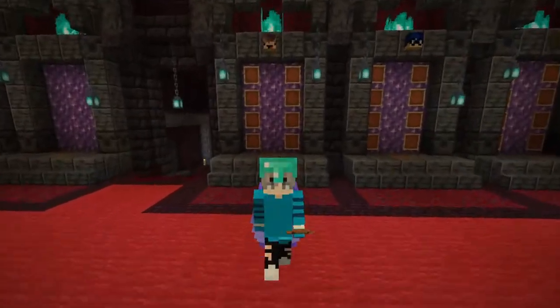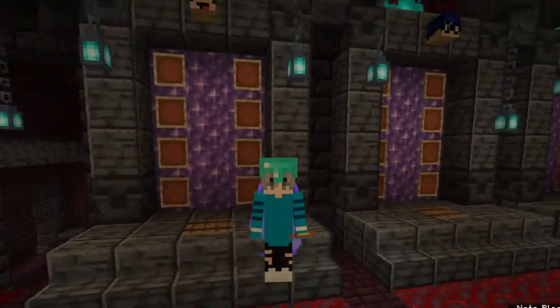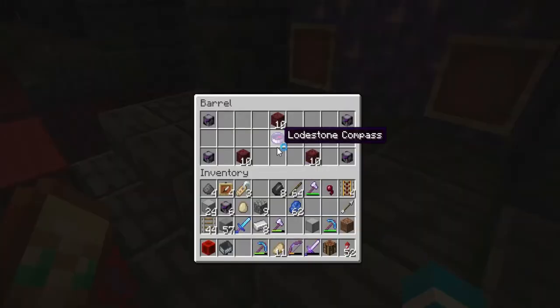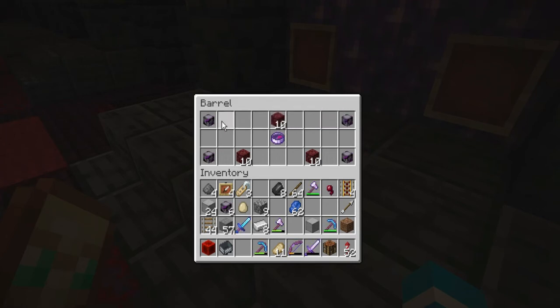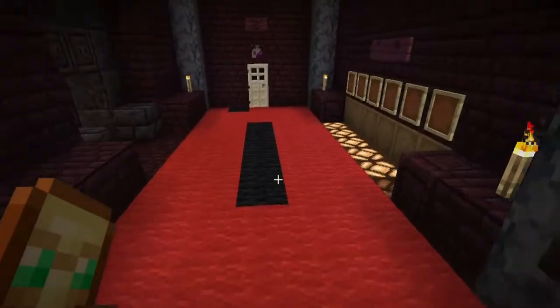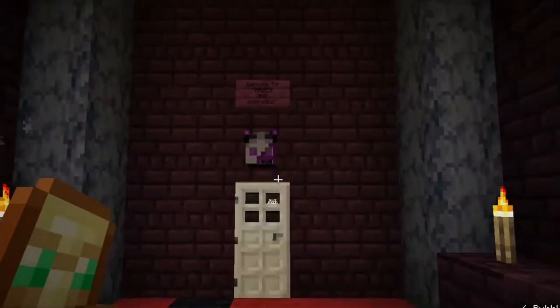When you open your barrel you're going to find three different things: your lodestone compass, your barrel bills which will get you your special coins, and then your keys to get into the maze, which are my custom heads that I produced myself. I do not duplicate these — you will be disqualified if you do.